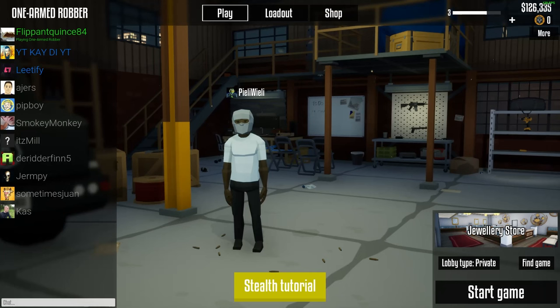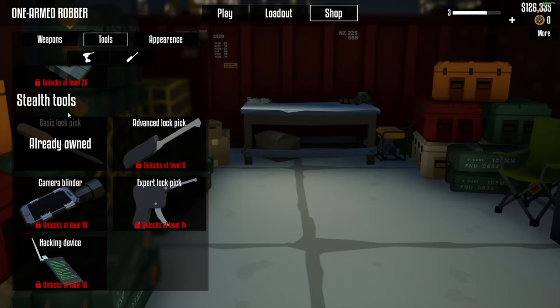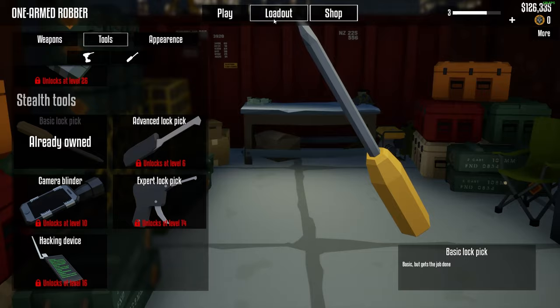Hello, I'm going to show you how you can do the jewelry store in stealth mode. We're going to take all the loot that there is in stealth. What you need to do is go to the shop and you need to have the lockpick. You can have any of these, but you need the basic lockpick. Just get level 2 — you need to get it one time at the jewelry store.